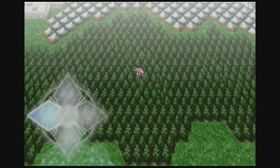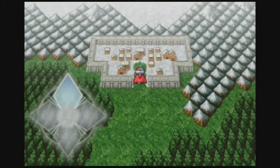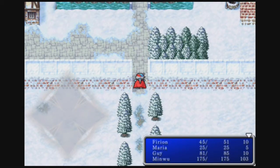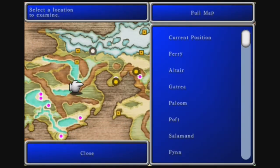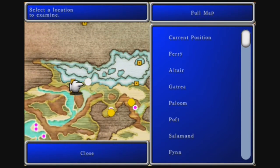Maria's fire level and magic stat increased in that battle, as well as Minwu's staff proficiency. Here's Salamand right up here. Let me check the map. We're all the way up here — can you believe we were down there in the beginning? Now we're all the way up here. Seriously, that was some big progress.